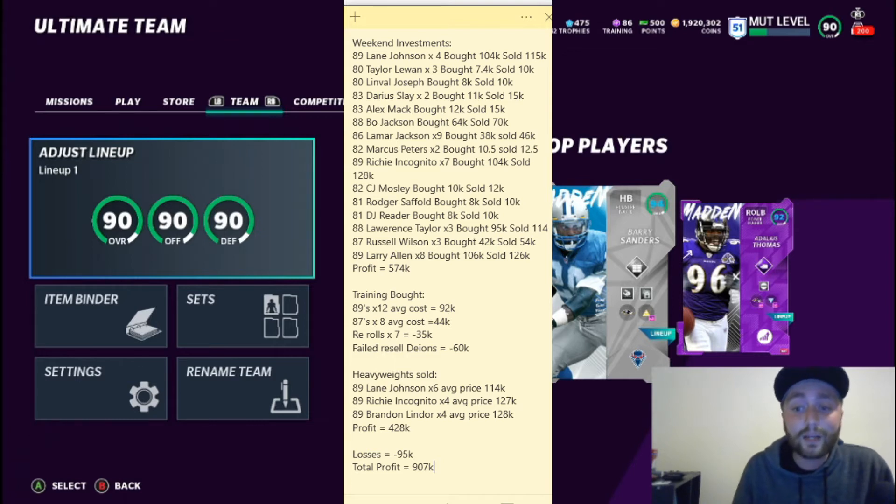The next part is training. This time I did something a little different — a lot of times I'll buy pieces for legends and rebuild them, but I was out golfing a lot of Saturday, so I bought a lot of training and used a training method putting it into Heavyweights. Some Heavyweights sell for a lot more than others. By my math, it costs 5,000 coins to re-roll an additional time.